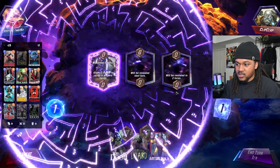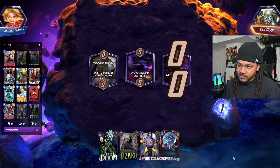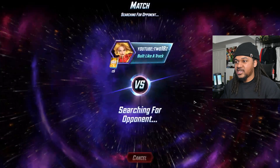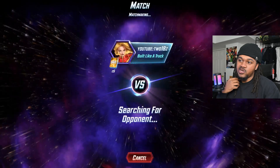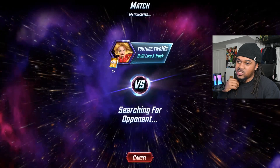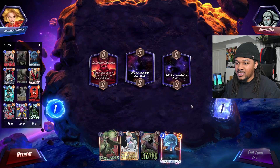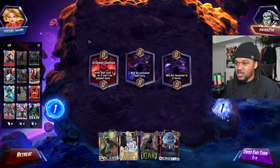Let's see if we can actually win some matches with this deck. There are a lot of different routes you could take with Cerebro 5. If I was to take Zola off this deck I'd just put Zabu on it. You could do Titania plus Zero instead of Ant-Man and Lizard. You could play Adam Warlock, but I feel like he's just not worth your turn five.